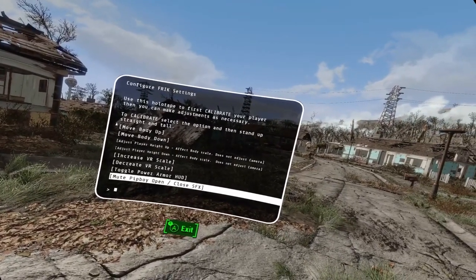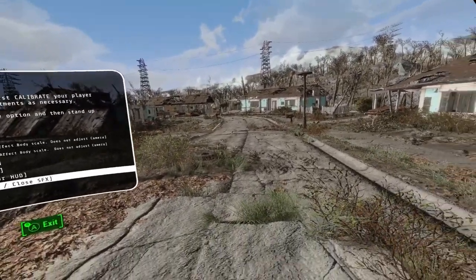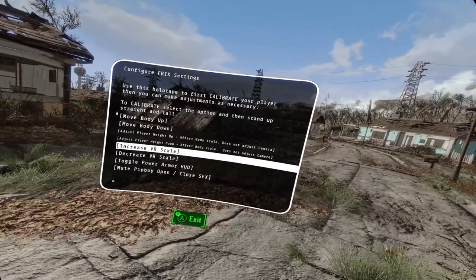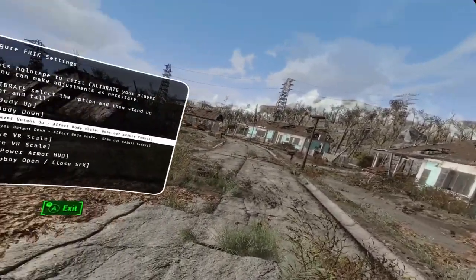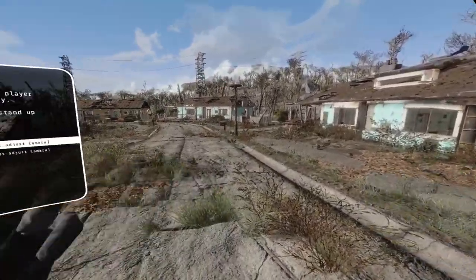Power armor is a little glitchy right now. Rolling Rock is working on it — just know that it's a little bit weird right now. It works with Kabuto VR so the HUD should work, but it's just a little glitchy. So just expect that for the first release of this mod.